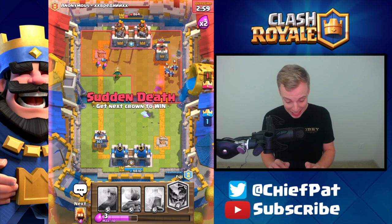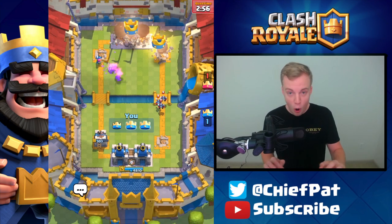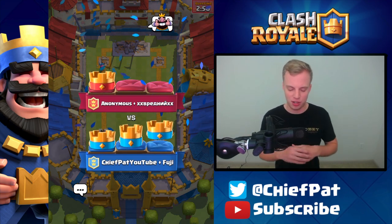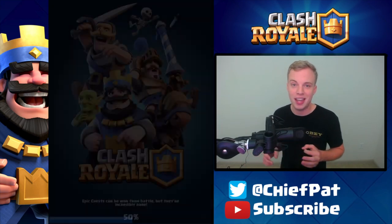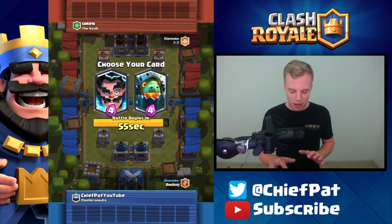Here goes everything right now, trying to get to the King Tower. Look at the damage — give me that! My teammate — well played. He made a great decision. We weren't going to take that right-hand tower — they were loading up on defense over there. We only had a little bit of HP left on our tower, so teammate definitely saved the day going for that three crown.